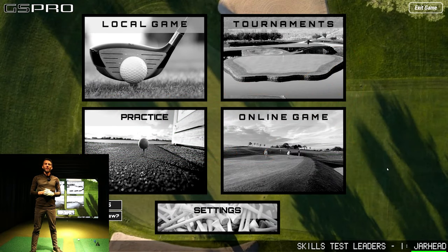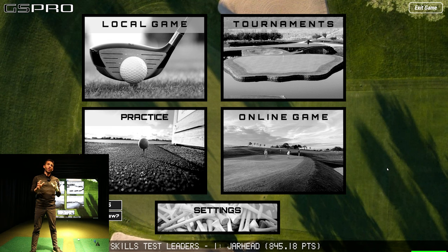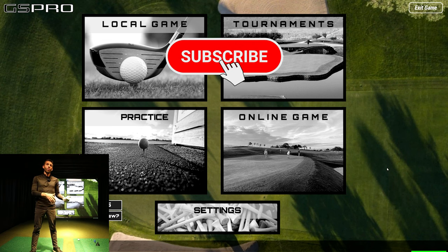Welcome back to Golf Simulator Videos. We're back today with the FlightScope Mevo Plus connected to the GS Pro golf simulator software. If you saw our first look video, we took you out to the range and did some on-course practice displaying all kinds of different shots, but we didn't really have a chance to hit driver or actually go out and play on a course.